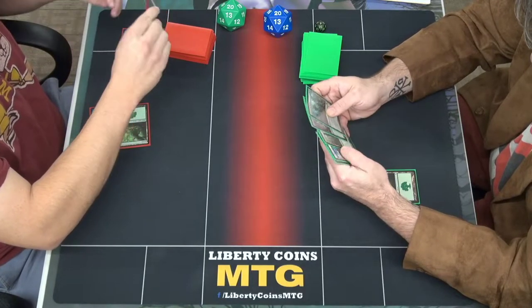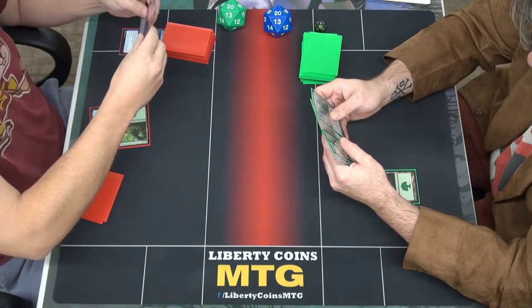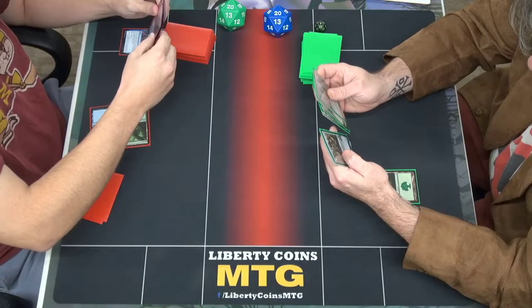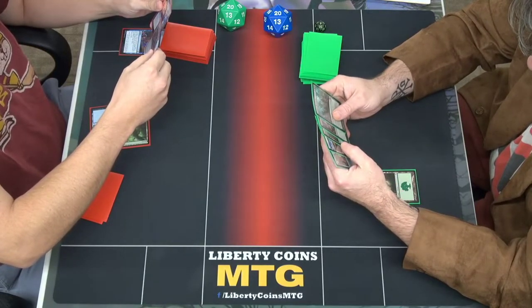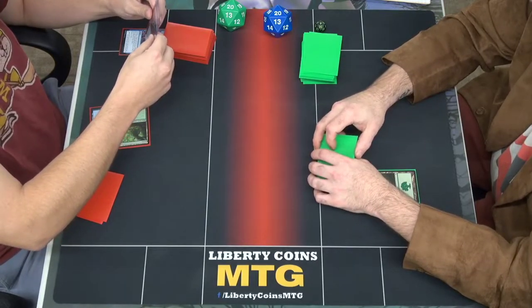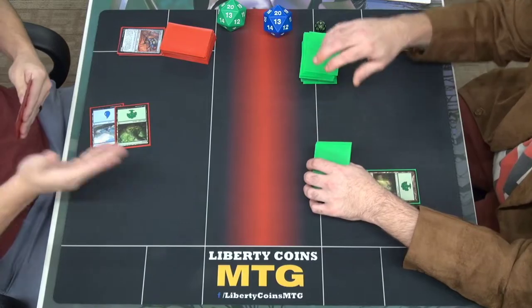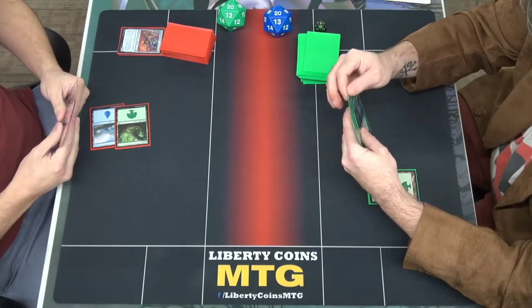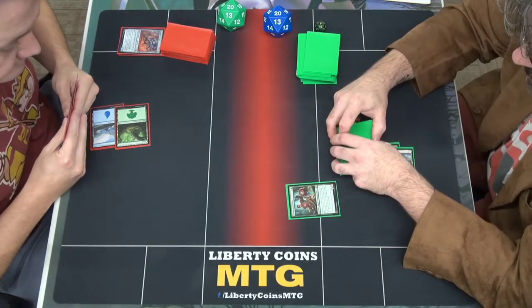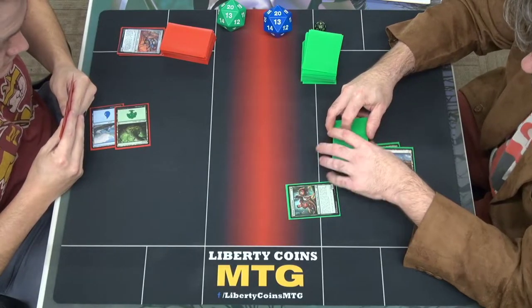I can't read upside down. I'm going to do what we did last time — this worked. I am done. I'm going to play a Plains, then tap two for a Seren Steel Seeker. Artifact enters the battlefield under my control with the top card of my library — if it's a land card I may reveal it and put it in my hand, otherwise put it in the graveyard.